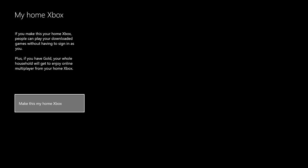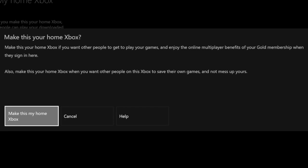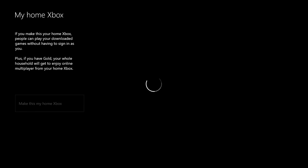So what we want to do is press Share Gold on this Xbox. Then it's going to go to Settings and we're going to click Make This My Home Xbox. This is what it says: make this your home Xbox if you want other people to play your games and enjoy the multiplayer benefits of your gold membership when they are signed in here. Also make this your home Xbox when you want other people on this Xbox to use their own games. Then it'll load and make it the home Xbox.